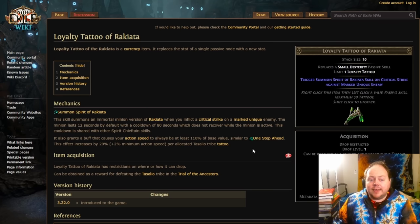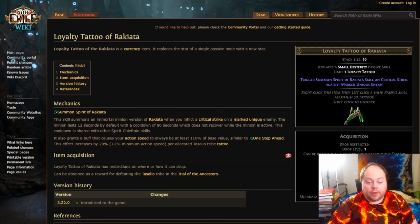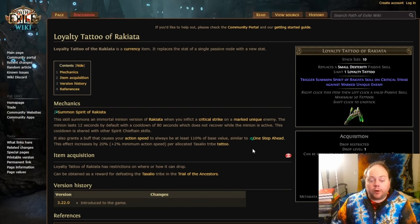The loyalty tattoo of Rakiata is next, and this one is very good in some situations. It does not work very well on Tricksters or Deadeye, because those ascendancies get either Tailwind or One Step Ahead, which provides a significant source of the same stat you're getting from Rakiata. While Rakiata does provide a little more when it procs, it doesn't stack, and as a result you end up wasting one of your main ascendancy features. That said, it's very powerful when you use it, and you have a lot of control over this one — it only procs if you inflict a critical strike on a marked unique enemy.